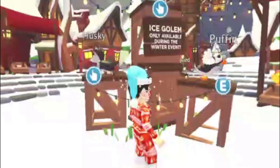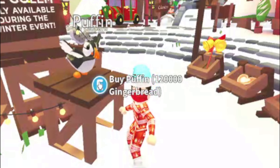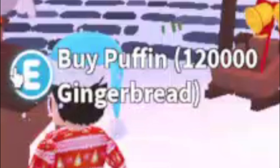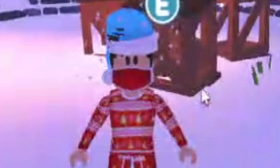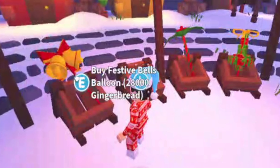In the shop you can buy more gingerbread and here's the item listing. We have the Ice Golem, only available during the winter event - it's so cool. We have the Puffin for 120,000 gingerbread, the Husky pet for 50,000 gingerbread, and the Snow Leopard for 15,000 gingerbread. I'm assuming the Snow Leopard is common or uncommon, the Husky is rare or ultra rare, and the Puffin is legendary.